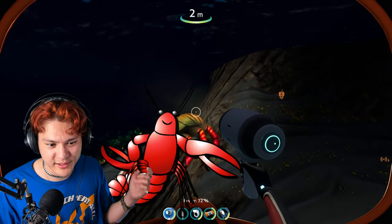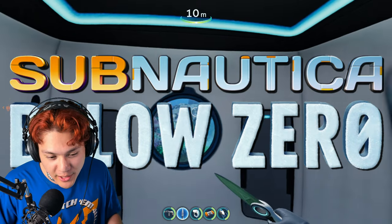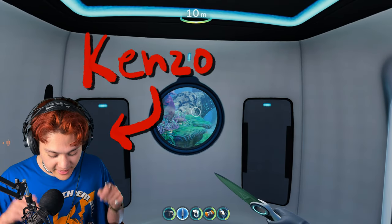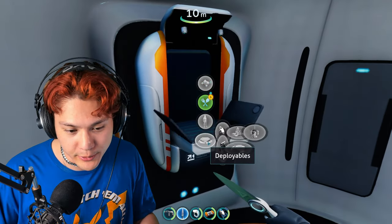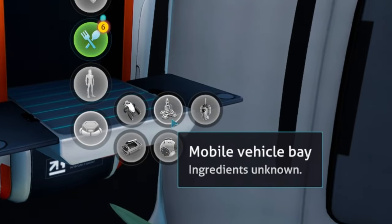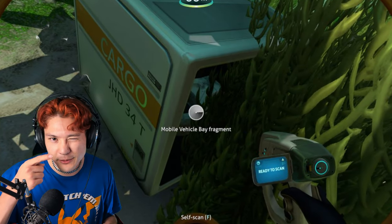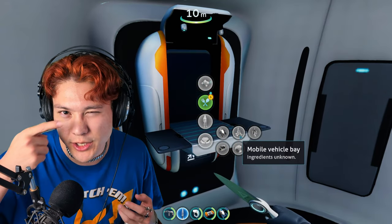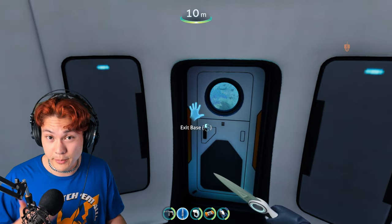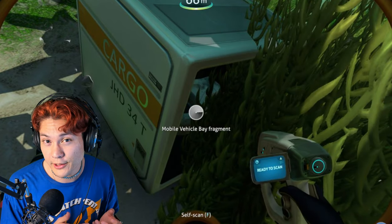It kind of looks like a lobster. Hello and welcome back to Learn English with Subnautica Below Zero. My name is Kenzo and this is English from the ground up. In this video, I want to build the mobile vehicle bay. But first I'll need to find the fragments. I found one fragment in the previous video, so in this video I'm going to start by searching for the other two. Let's exit the base and begin searching for the other two mobile vehicle bay fragments.